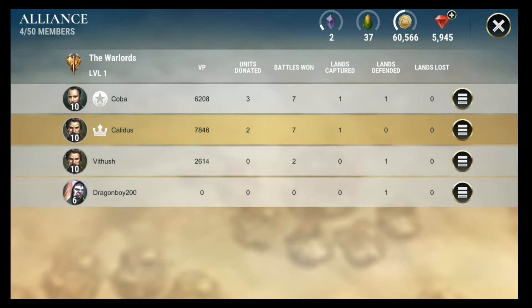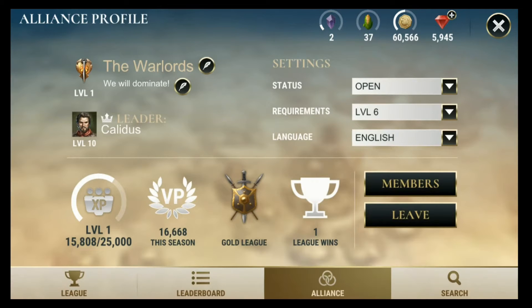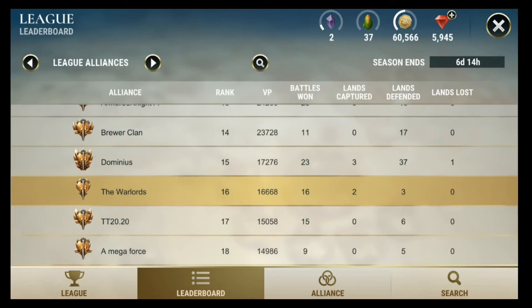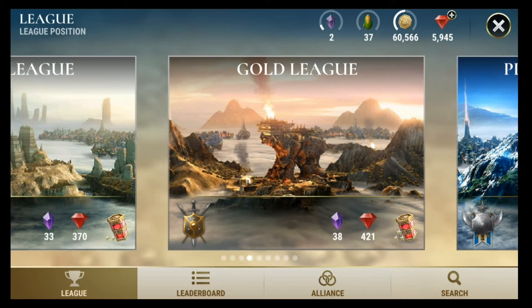The game allows you to group up with friends or other random players to create an alliance and gain victory points to climb up the leaderboard. At the end of the season, the top 5 alliances progress to the next rank.